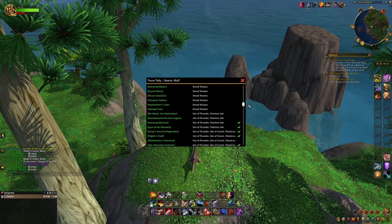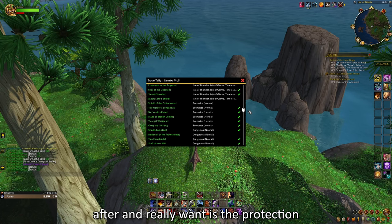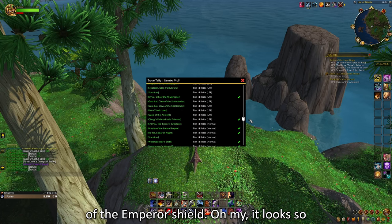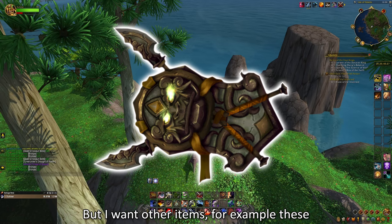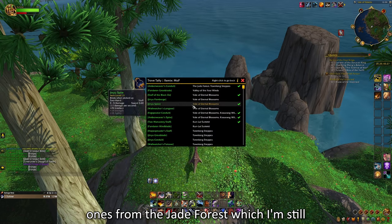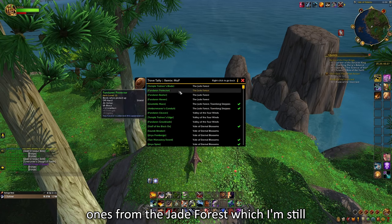One of the items I'm after and really want is the Protection of the Emperor shield. Oh my, it looks so good. But I also want other items — for example, these ones from the Jade Forest, which I'm still missing.